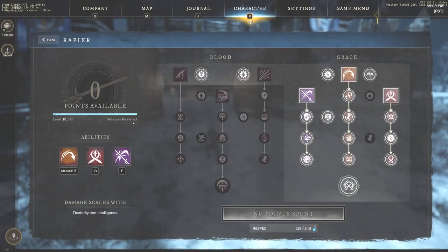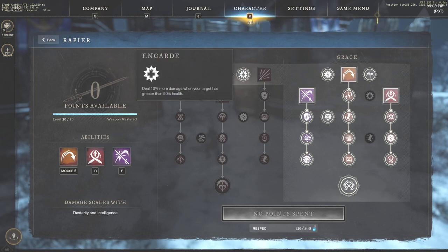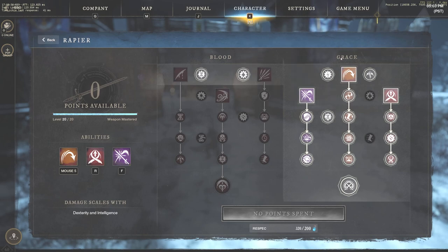So we're going to be starting with the rapier. I think the blood side is fairly weak, so we are going to be focused on the grace side when it comes to abilities. We are going to take two passives from the blood side — that's going to be refreshing strikes, reducing all cooldowns by 1% on any hit, which gets us our evade and flesh on cooldown very quickly, and then also in-guard. In-guard is going to help us deal 10% more damage when your target has greater than 50% health, so if you go in very hot you're going to do a lot of damage at the beginning of your fight.